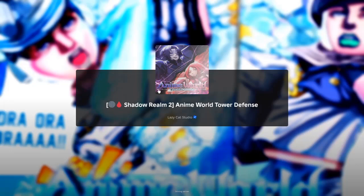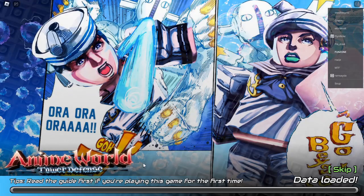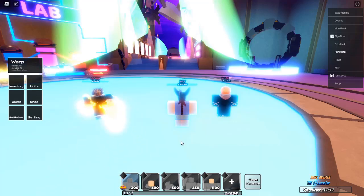What is Anime World Tower Defense? Anime World Tower Defense is a captivating tower defense game on the Roblox platform where players can recruit characters from their favorite anime series to defend their territory against waves of enemies. The game combines strategic gameplay with stunning graphics and an immersive storyline, making it a must-play for anime enthusiasts and gamers alike. The objective is to strategically place characters, upgrade them, and fend off relentless waves of adversaries.